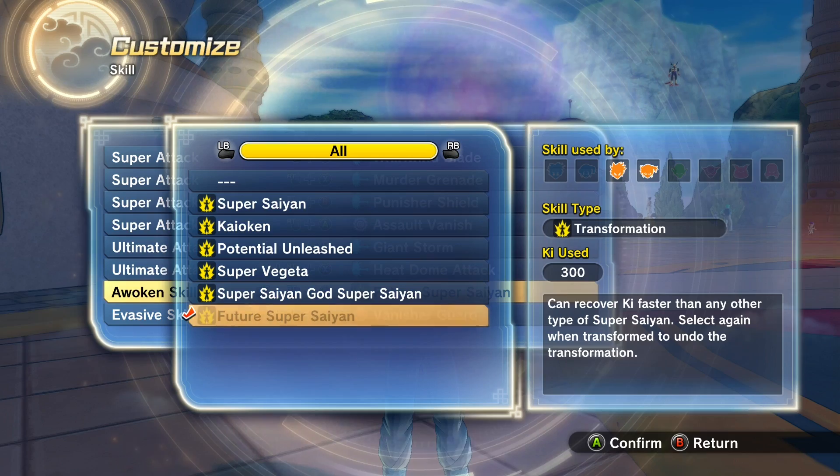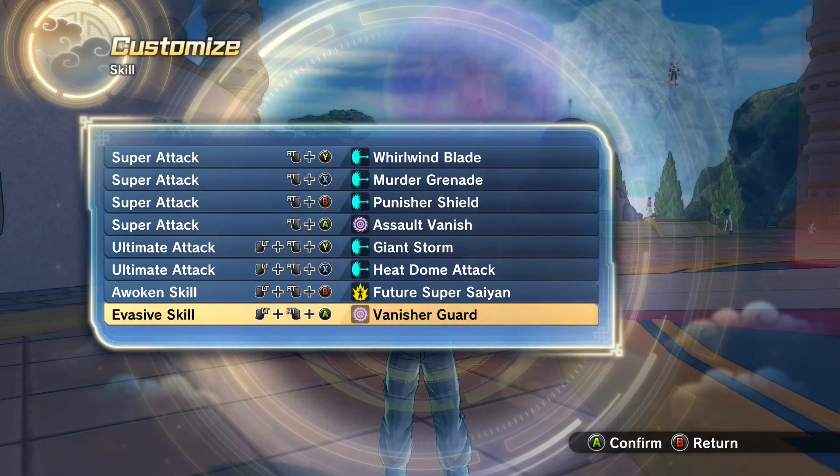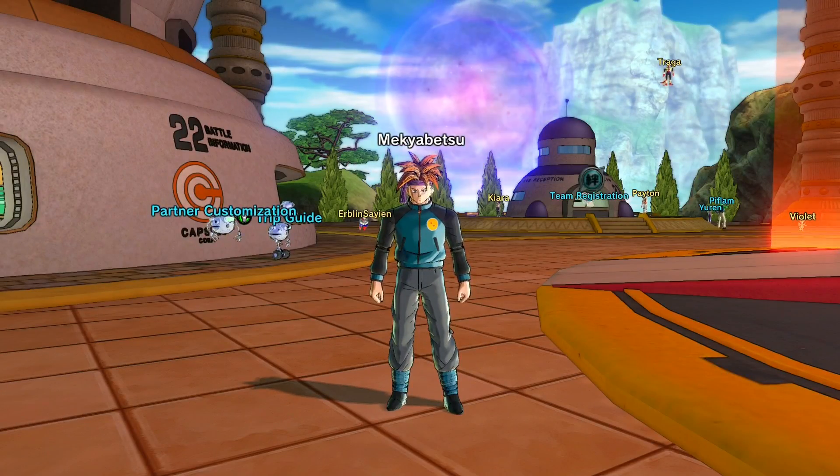I'm using Future Super Saiyan because why not, it's been a while since I've used it. And I'm going to use Vanisher Guard because it's just always been my go-to evasive. So yeah, now let's go into training and show you guys what this combo looks like.